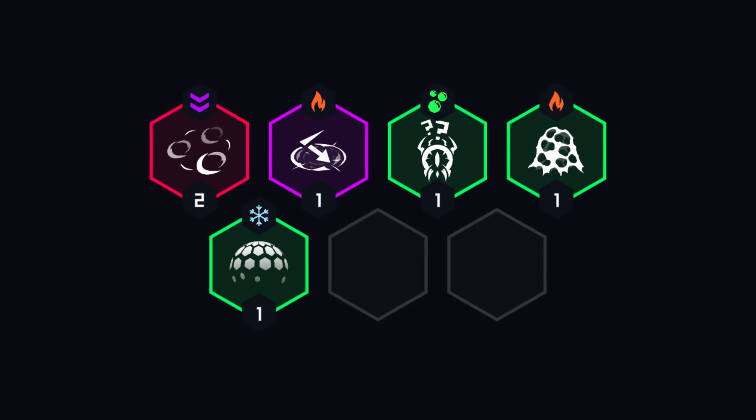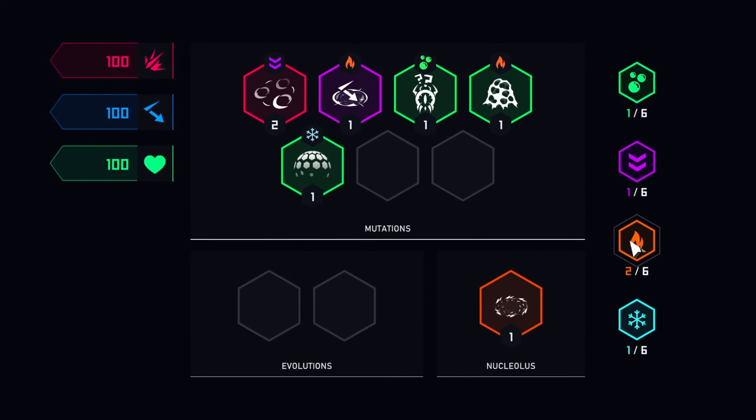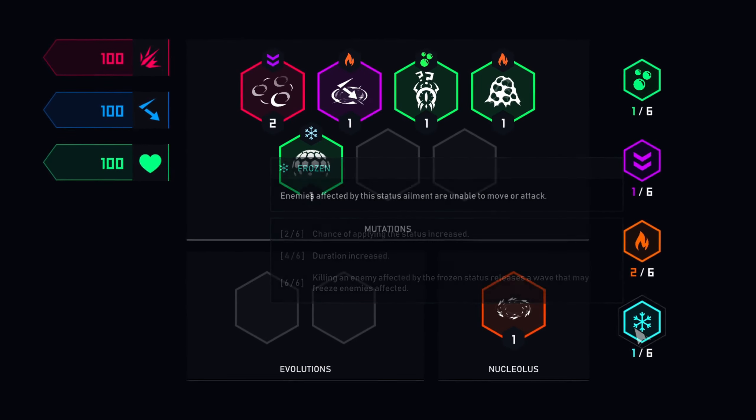Every mutation also comes with an altered state, inflicting poison, weakness, making the enemy volatile or frozen, in addition to their various effects.